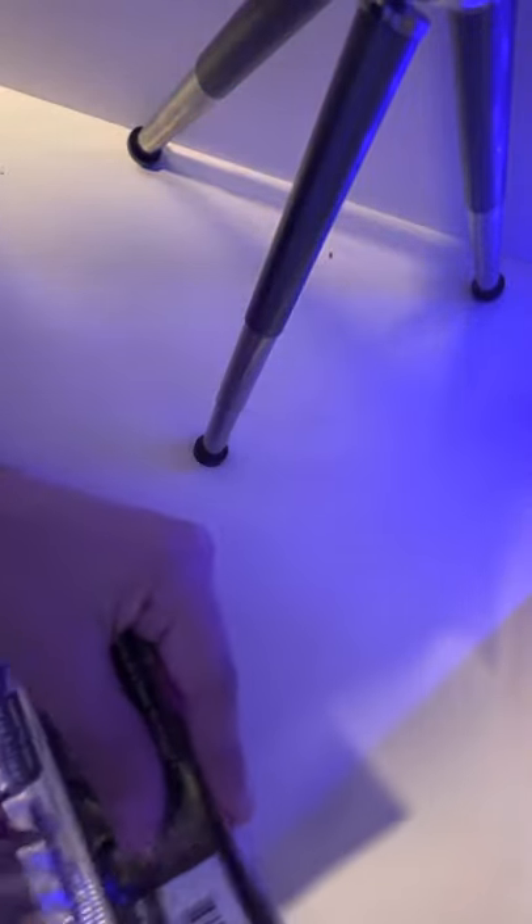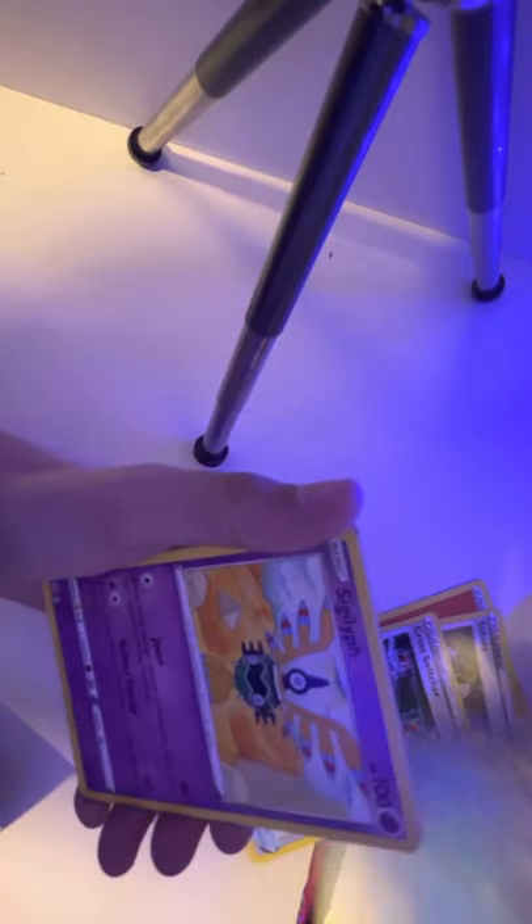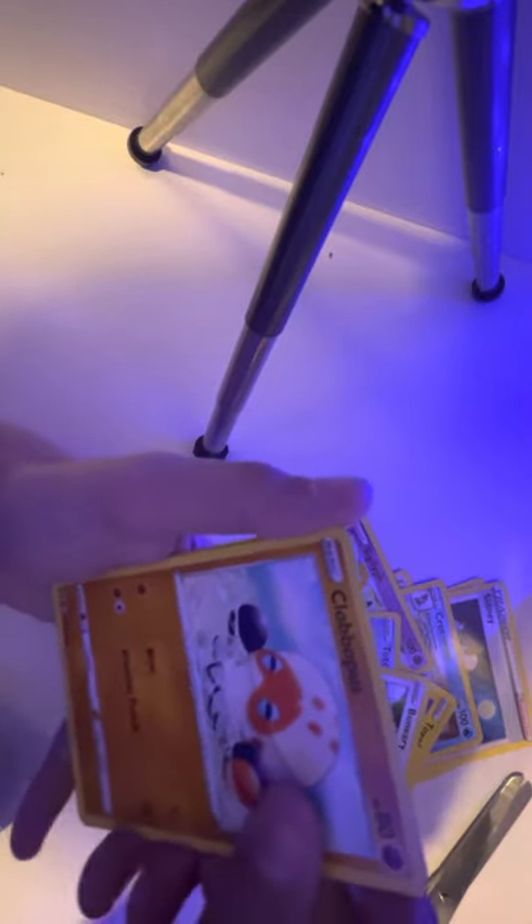All right, we got Sword Shield Fusion Strike — I think this is the newest one, I'm not sure. I hope I don't cut the card. Okay, white code. One, two, three, four front. I see something — fire, Incineroar, Croconaw, something, Toxicroak, Toad, Dialga, Buneary, Sandstrew — and our rare is gonna be...